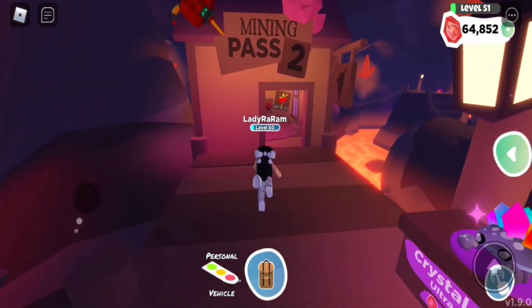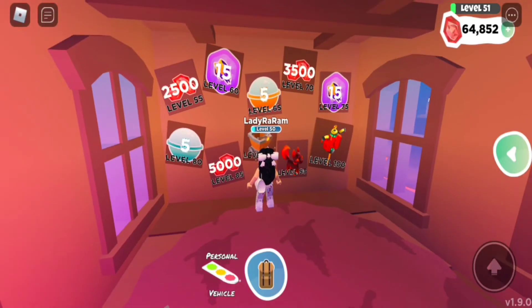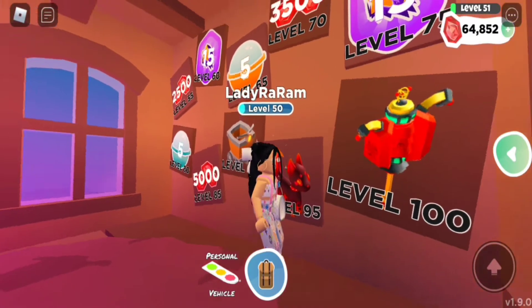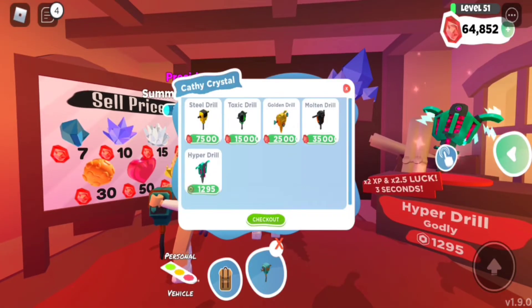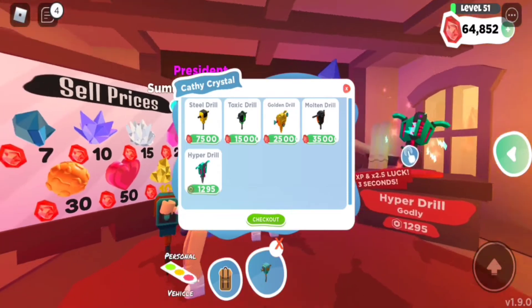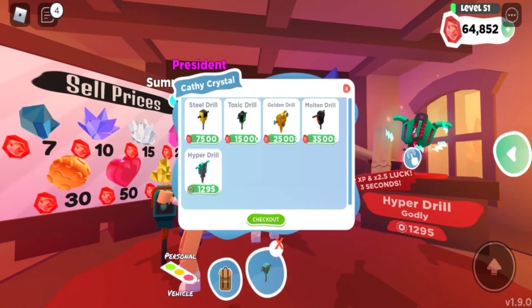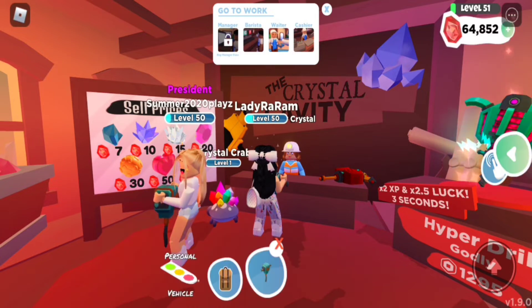Okay guys, I can't wait anymore. I have to go inside the mining pass. Oh my god, these are so good! I'm literally gonna have to get on my mining grind. I really need the little cat. And look at that — I think that's like a little personal vehicle. Let's check out what Miss Cathy has for us. I see some good tools. We have the steel drill, the toxic drill, the golden drill, and the molten drill. I thought it was $35,000... No honey, it IS $35,000. These are the most expensive items in game. I should have saved more gems. There's no way I'm able to buy my friend some. The price tag is insane!